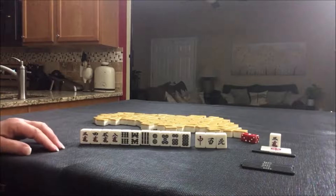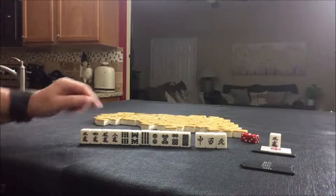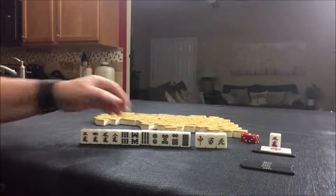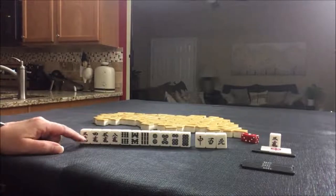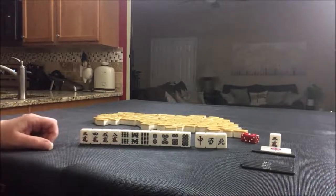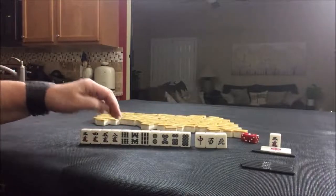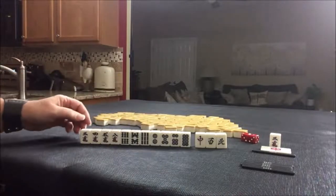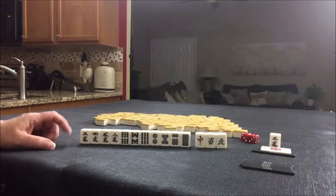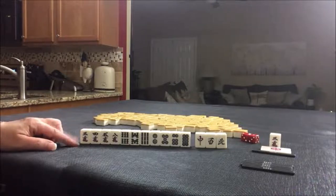Tanyao, Riichi, and Pinfu. Pinfu is all sequences, all three in a sequence. We have potential sequences but really only three blocks — we need help. There is some potential for Tanyao, all simples two through eight. We do have Dora, and we have four, five, five, six, and a six. If we get fours — four bam, four dot — or three bam, three dot, we could maybe do a three, four, five mixed triple chi. That's called Sanshoku. There's a lot of potential here with sequences: Pinfu, Riichi, maybe Sanshoku, maybe Tanyao.